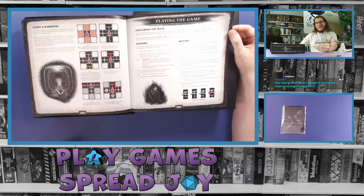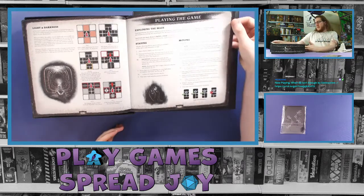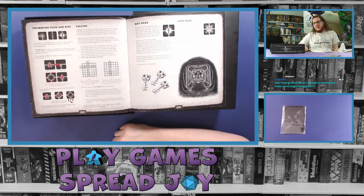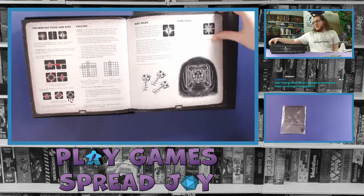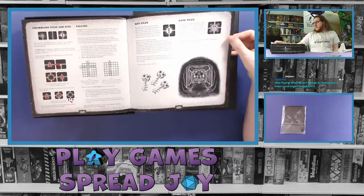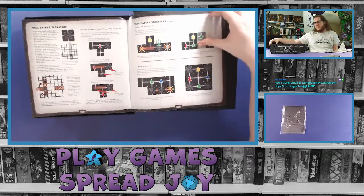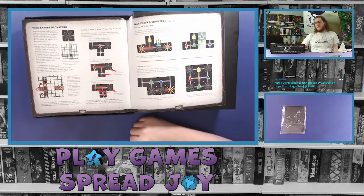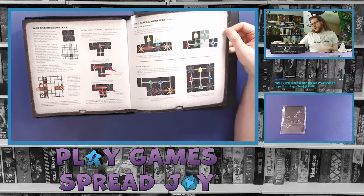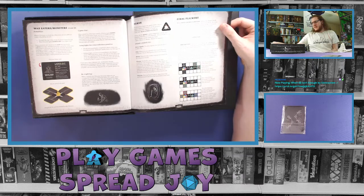As you move away from certain path locations, path tiles get thrown back into darkness and removed from the board — a really interesting mechanic. You may think you've set a path to a location, but if you move too far away that path may no longer technically exist to get back. Then it goes through playing the game: staying, moving, what happens with tiles if they crumble or turn into pits, how the board wraps around itself, and searching for keys to get through the gates. There are also monsters called wax eaters.